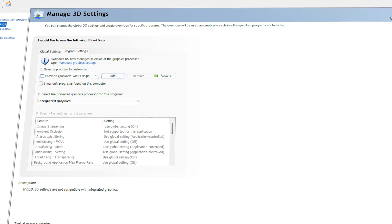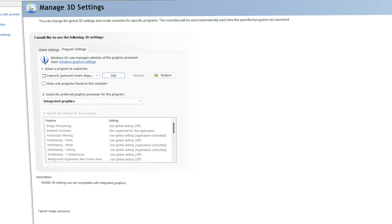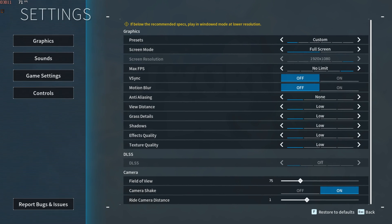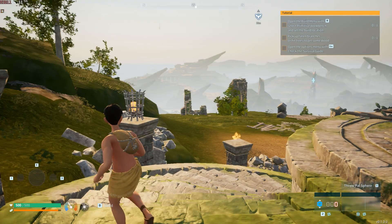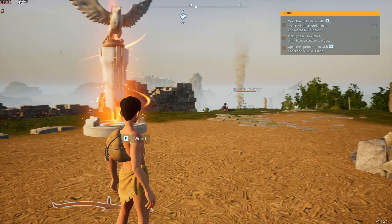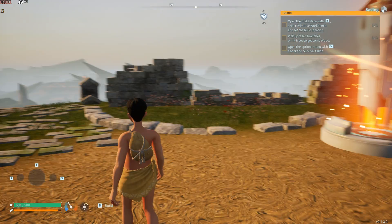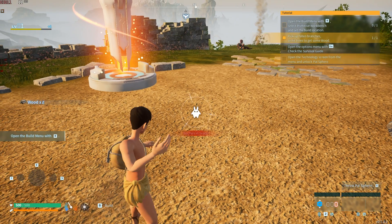First things first, I'm going to run this game using my integrated graphics. I've set the screen resolution to 1080p, and every other graphics element is at its lowest preset. Unfortunately, the game is literally unplayable right now, and I'm getting around 10 to 12 FPS. Now let's quit the game and see what we can do to improve its performance.